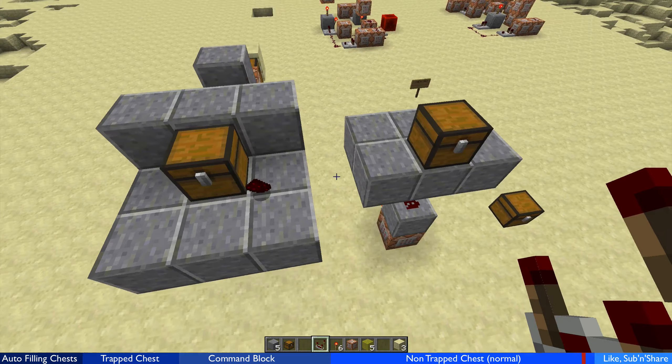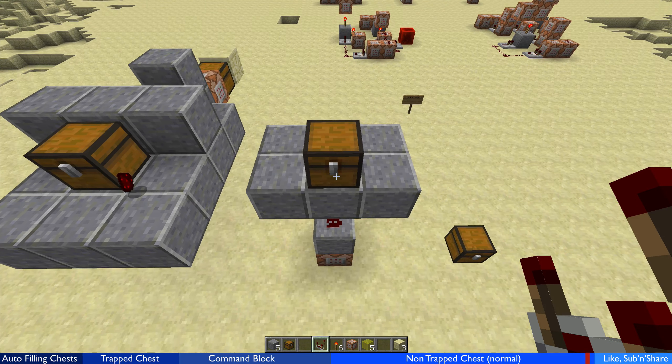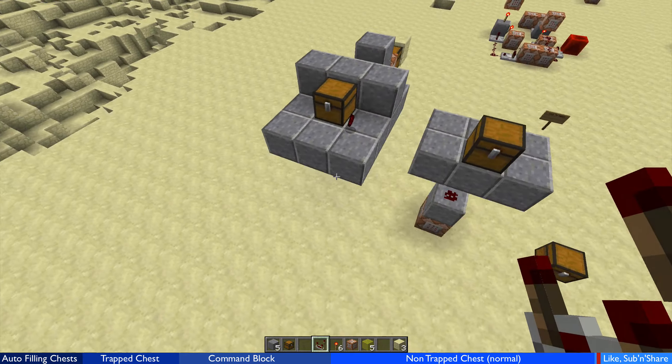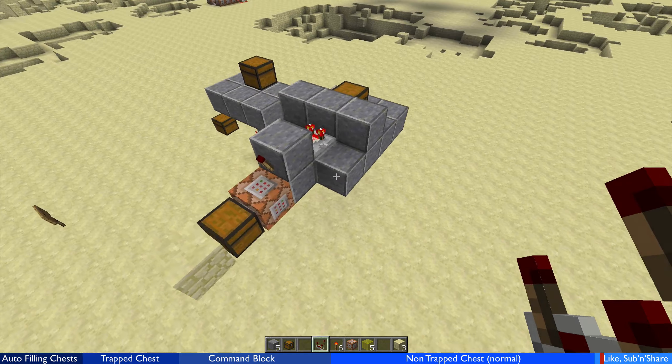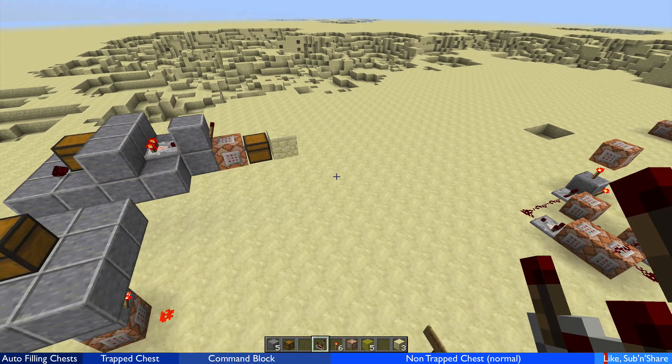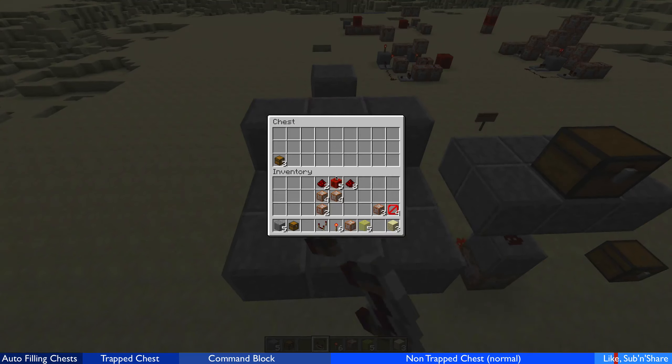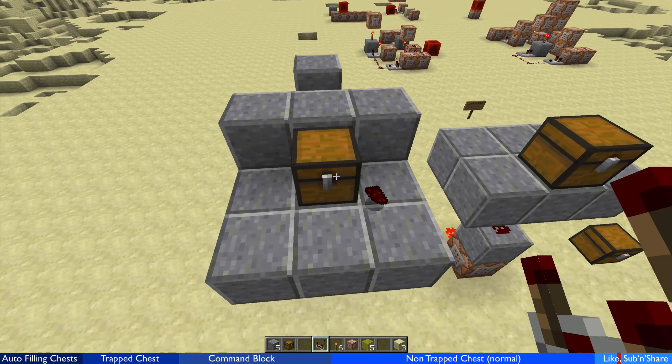That clone command clones the source chest to over here. I can put anything I want in the source chest. The next time I empty this chest, you'll see it clones the source chest contents in here. So this method is handy for replacing a chest when it is empty.